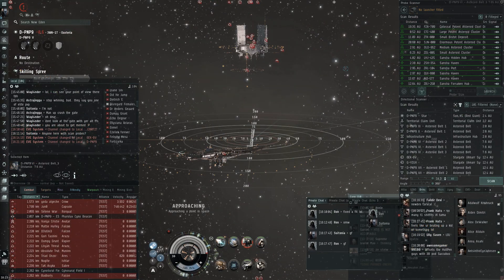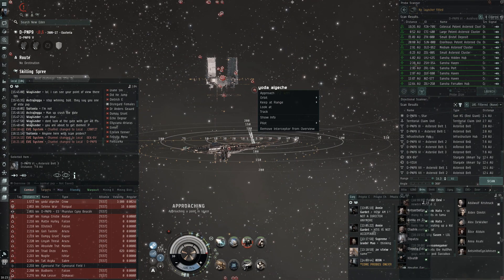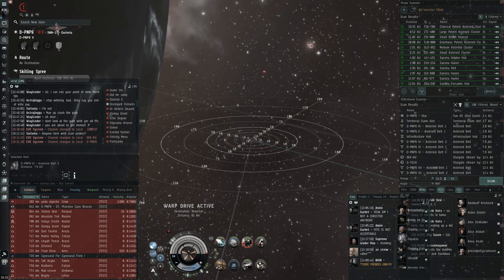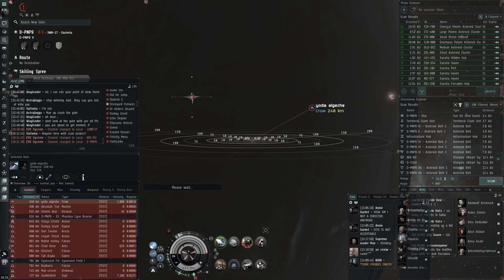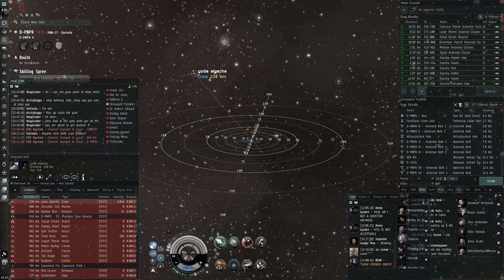This next fight is versus a Crow, and a lot of people ask me how I get fights - most of the time you just want to be very visible in local, so just hang around structures. I also love that CCP increased the range of the ANSIBLEX jump gates to 500 kilometers because I probably wouldn't have got the fight otherwise. I was just bouncing between the ANSIBLEX and messing around on TEST's Keepstar grid and this guy undocked in a Crow and decided to go for me.